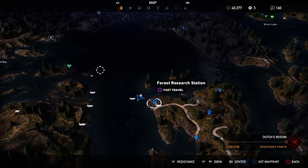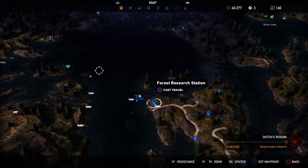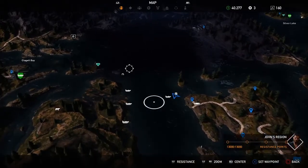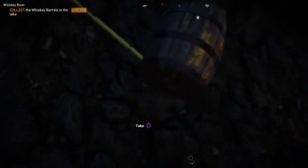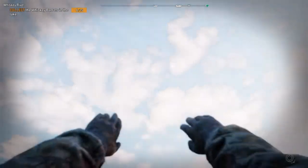It's kind of right beside the forest research station. So you can fast travel right in here and jump in to get these two. Look at it — it's right down here, kind of hidden beneath these logs. It's really little. Alright, so there's that one.